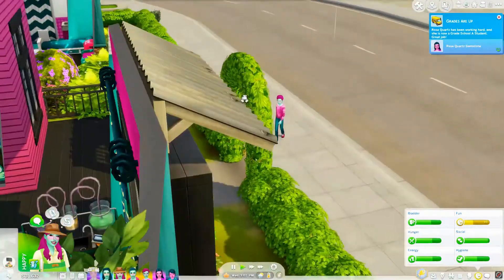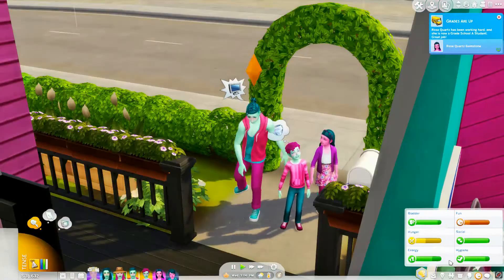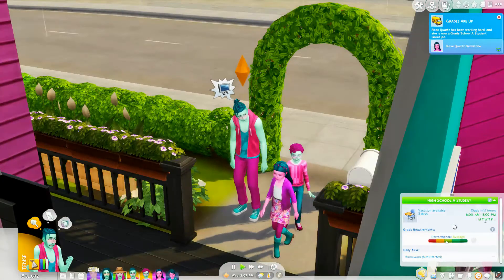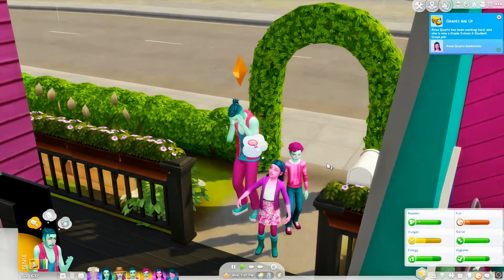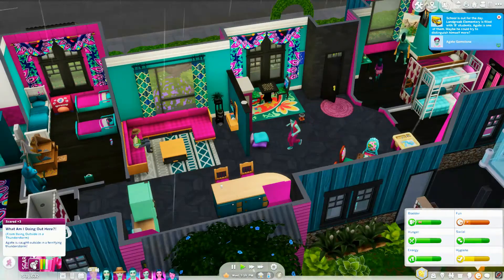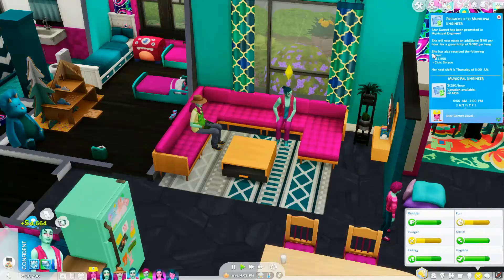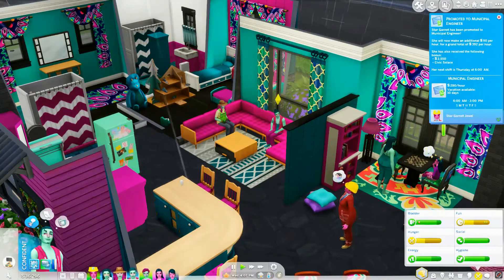Grades are up. Turk is slipping and sliding out there. Let's check on Turk's grades — he is an A student, which means he should be able to age on up. He's in a terrible mood though. Everyone's scared because of the thunder. Star was promoted to a municipal engineer — nice, that's so awesome!